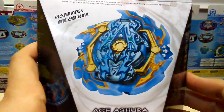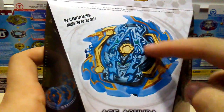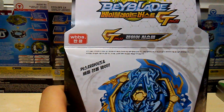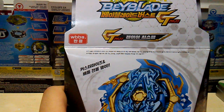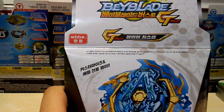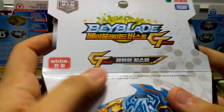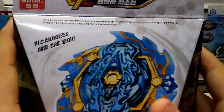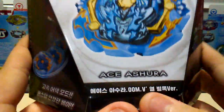So at the front you do see Ace Ashura. Now I got this for a couple of reasons. One of them is because of the gold red suit — I was gonna put the gold red suit on my Slash Valkyrie, but my cousin took it. I really want to say something but this is a family friendly channel, so anyway. When you get Ace Ashura from Japan it's literally all black and white.